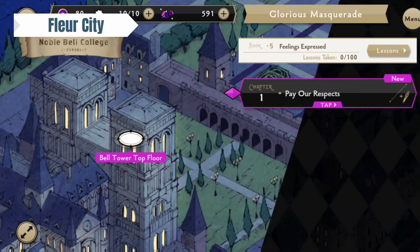We last left our heroes at the top floor of the Bell Tower, and they are about to confront Rolo. You need to clear 100 lessons of any kind to progress in the story. Have your boys on loop and just go about your day.